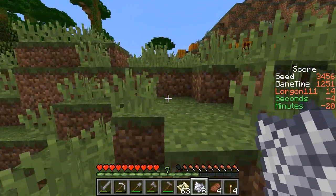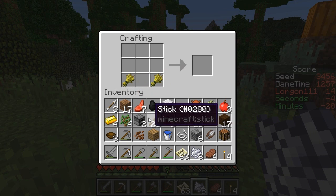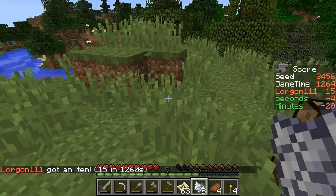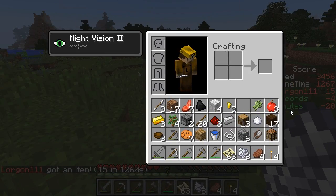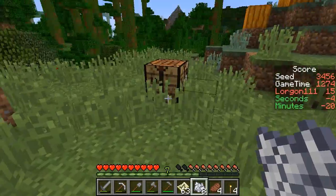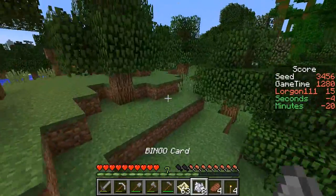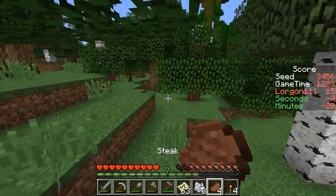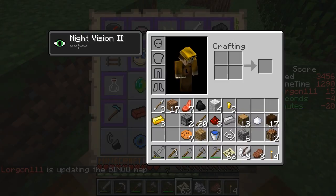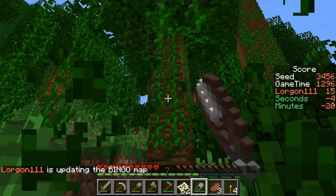Get my wheat, run back to the crafting table, craft the cookie, craft the glistering melon. Wheat, wheat, cookie — great. For the glistering melon, I don't have the melon slice yet. I don't need the apples, I don't need more sugar. Inventory's okay. We're still looking for the melon. We're also still looking for the ender pearl. We probably need more string to catch the fish. We need to grab the vine in the jungle as well along with the melon. Let's keep our eye out for melons.